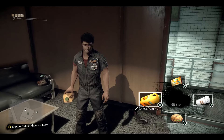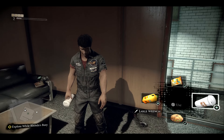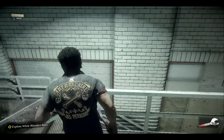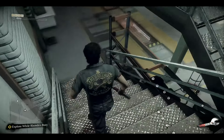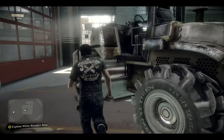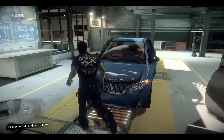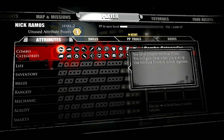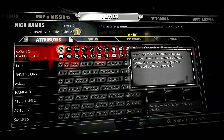Orange juice was very popular — it actually did heal up quite a bit. Orange juice was one of my favorite items in Dead Rising 1. Since we did get a blueprint, let's see — wait, these are my attributes.